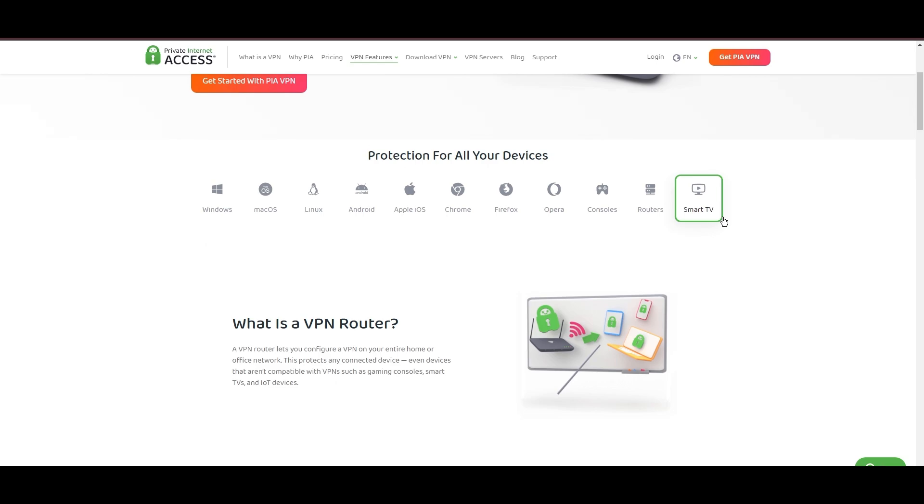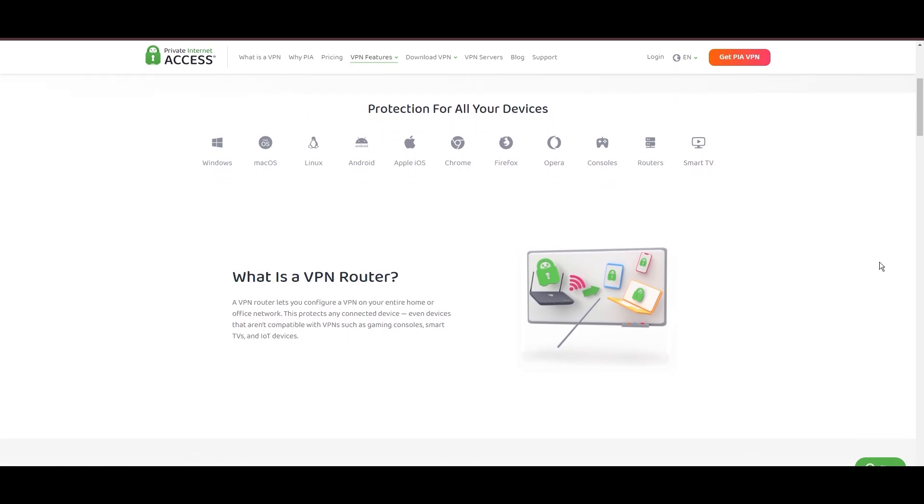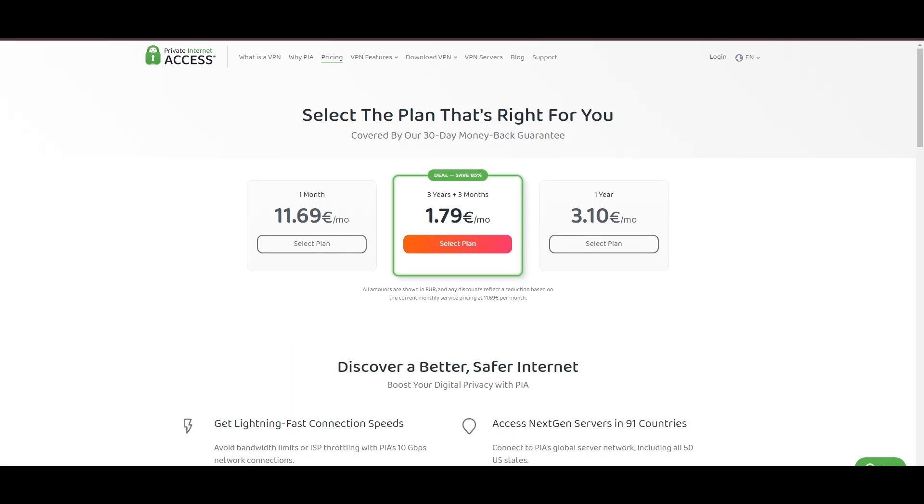PIA's pricing strategy stands out in the crowded VPN market, offering significant cost benefits, especially for those willing to commit long-term. In summary, Private Internet Access distinguishes itself with its unmatched server network and competitive pricing, presenting itself as an attractive choice for Valheim players and general VPN users alike.